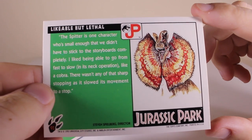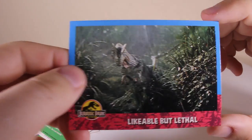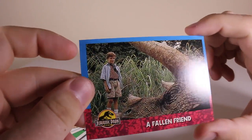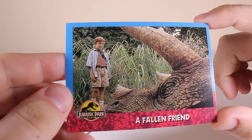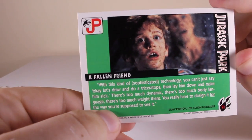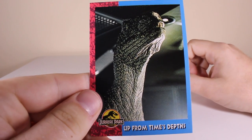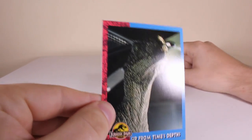There's some really awesome Crash McCurray artwork on the other side - a really cool picture you don't really see. Here we've got Tim looking at the fallen friend - Tim's absolutely terrified there. Next we've got 'Up from Time's Depths' - that's a really cool picture of the Velociraptor. These are all different pictures we don't normally get to look at.